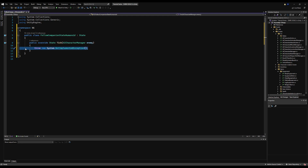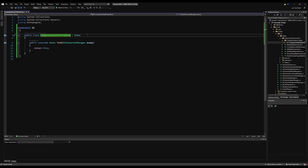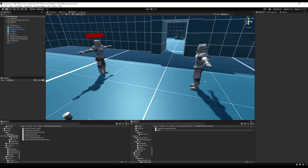That looks good. You can delete this and just return new for now — we don't need anything here just yet. So we have our follow companion state humanoid script. Actually, I'm going to rename that now — a better naming convention would be 'companion state follow host.' Now we have a follow host script. We also need an idle script.